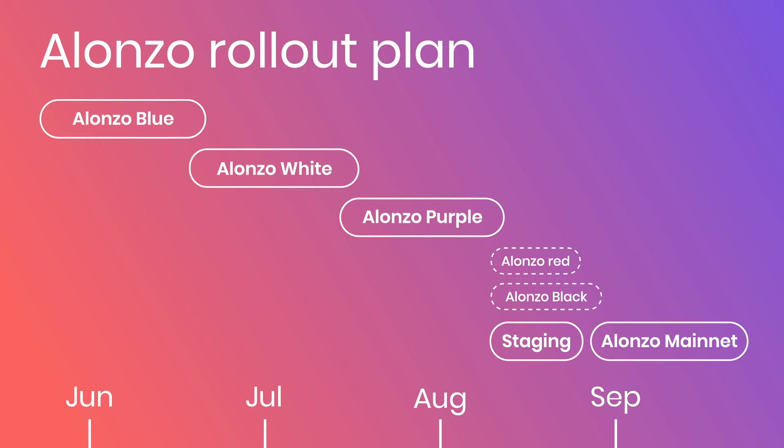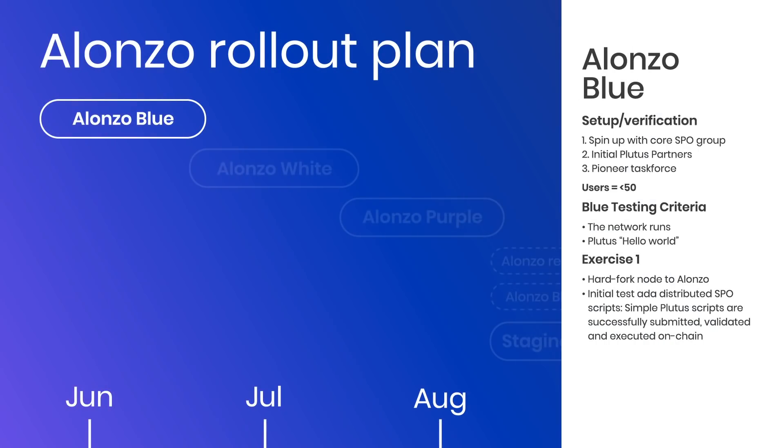First off, leading the show, the talk was all about Alonzo — or to be more specific, the Alonzo roadmap. We learned the upcoming launch would have three main stages over a 30, 60, and 90-day period before tidying things up, and this all starts with Alonzo Blue.